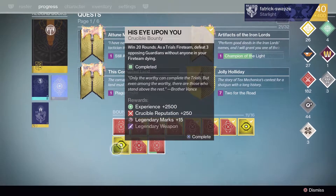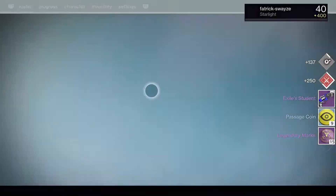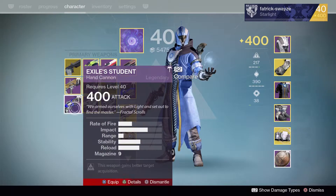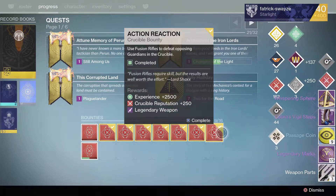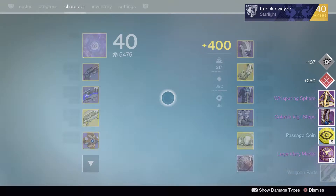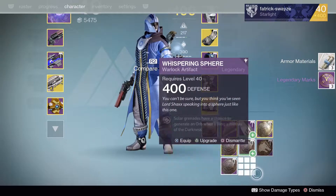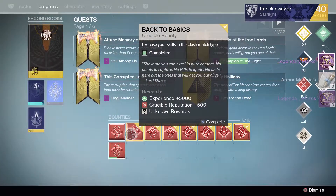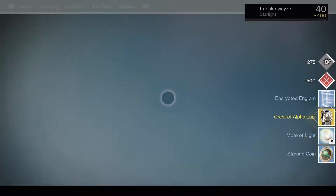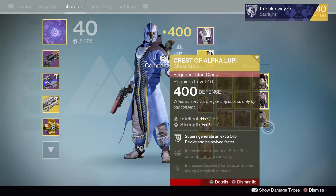As always, we're going to start with some Trials Bounties. Starting off, XL Student - not very good, probably quickly dismantle. Then we're going to move on to some of the Crucible ones. Vigil Steps and Whispering Sphere, again not very good - delete both of those. In the Clash type, I'm going to get the Crest of Alpha Lupe, so that's quite nice - another exotic shard to add to the collection.